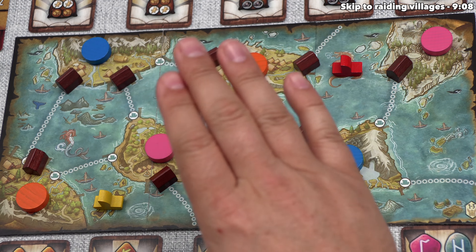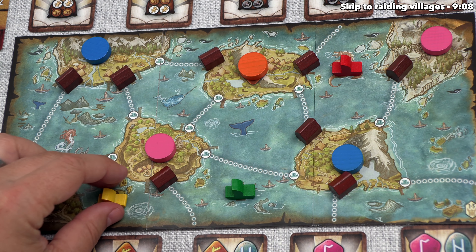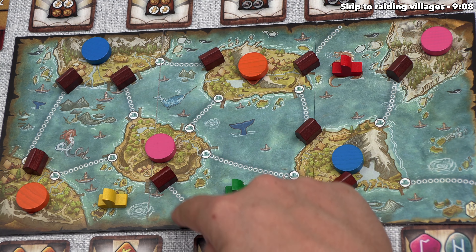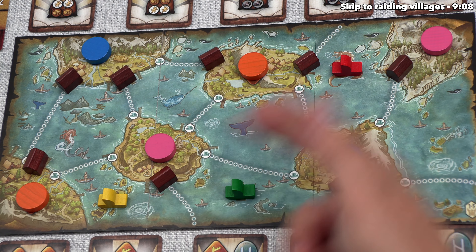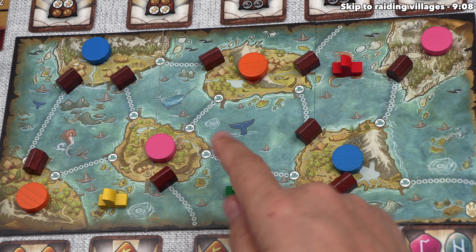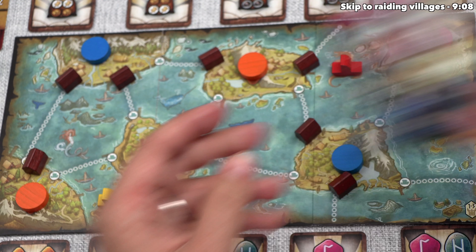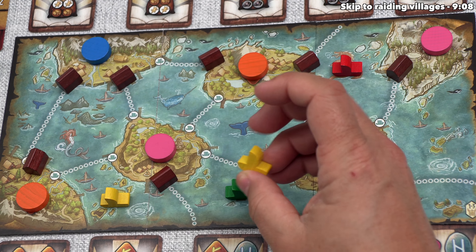At the start of the game, each player has one ship placed in fjords adjacent to the edge. Each section between islands bordered by ferry routes is called a fjord. When we do a ship sailing action, we select exactly one ship and move it up to the action's value — in this case 3. Players can build more ships throughout the game.